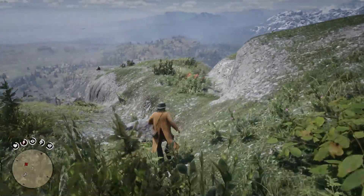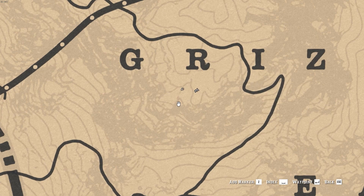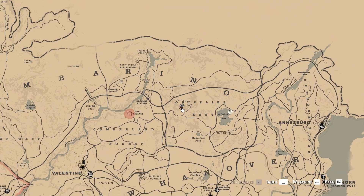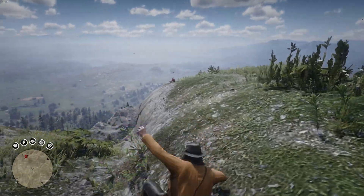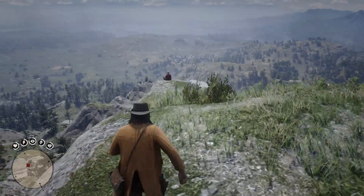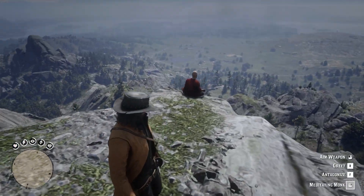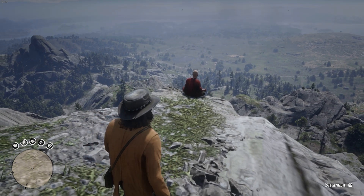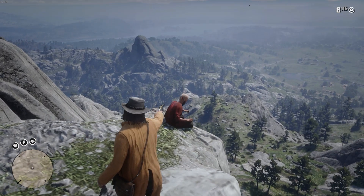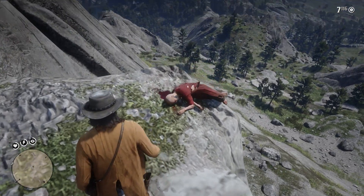The final location on the list is the meditating monk. Just south of the R in Grizzlies East, you'll find a bald monk with a large gray beard sitting cross-legged, with his hands in his lap, meditating. He's most likely a Tibetan monk. He's also meditating with his eyes open, which while you may think is strange, it's actually common practice with Tibetan monks. Unfortunately, you can't exactly interact with the monk, but disrupting his meditation or killing him takes away honor.